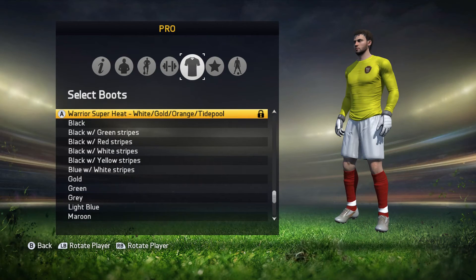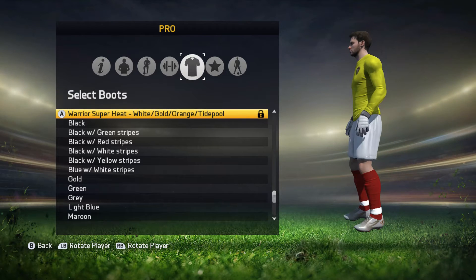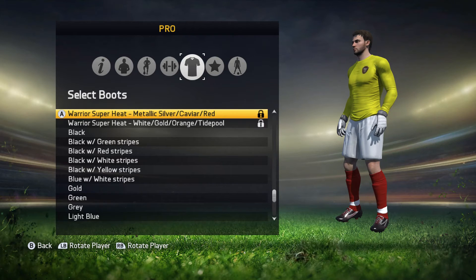And then we get onto the actual boots which you can unlock for yourselves. So you've got the Warrior Superheats — the white, gold, orange and tidepool. They're pretty nice looking boots; I haven't actually heard of them at all, I guess that's like a new brand. And you've got the Warrior Superheat metallic silver, caviar and red.